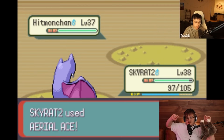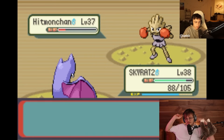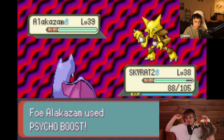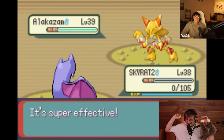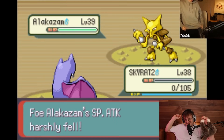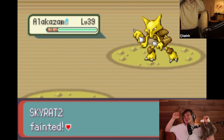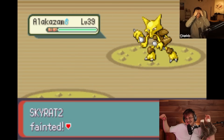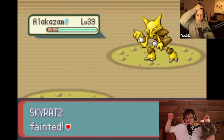He does this every single time - he just stays in until he takes a lot of damage and then he switches. It's like the only thing he can see is the HP bars of the Pokémon and everything else is black. That's how he plays the game. It's so funny. There's no way Skyrat got taken out.